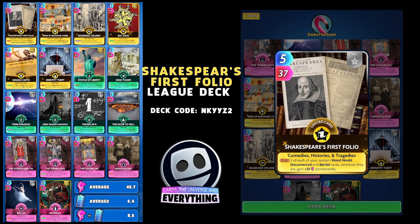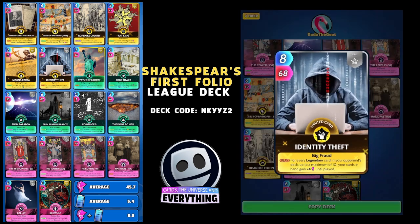And here is the card we built this deck around — Shakespeare's First Folio, an amazing card. On the play, each of your random weird world, documented, and battle cards wherever they are gain plus 25 permanently. We've got one battle card, two weird world cards, and two documented cards — because Shakespeare will count as well — so five of our cards are going to get plus 25 permanently. Absolutely amazing card, and he's an epic so he fits in perfectly with Beowulf.